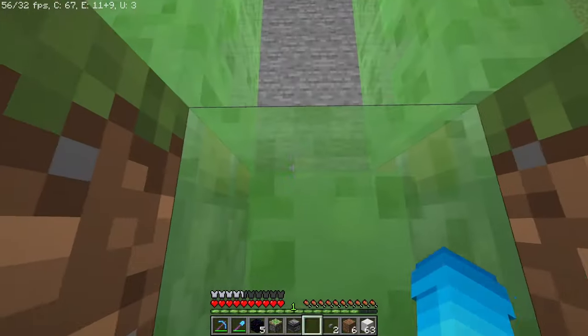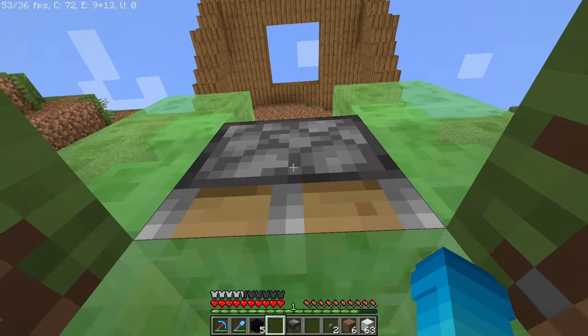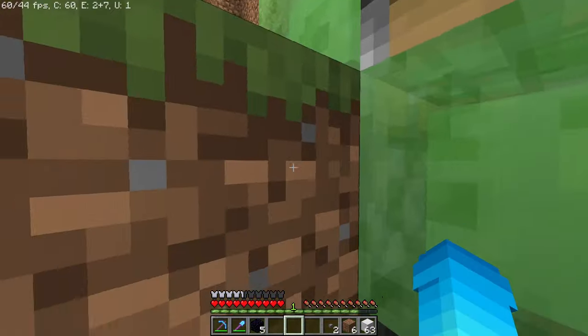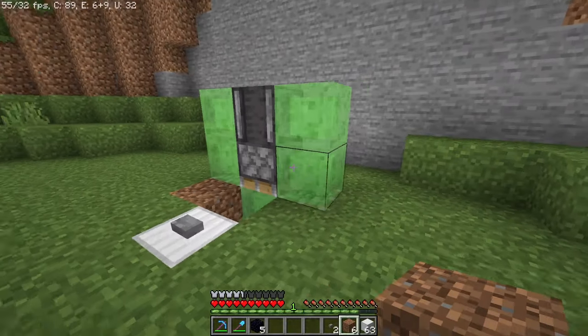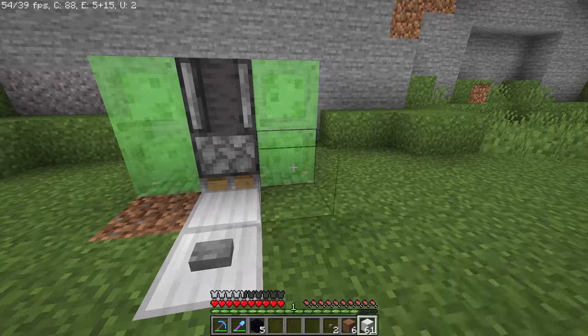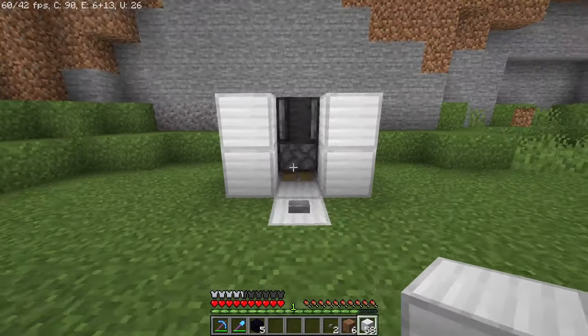Hop down into the hole, grab your sticky piston and place it on the bottom block facing downwards, followed with the observer above it also facing downwards. So far the elevator should look something like this. Then grab your iron blocks and place one down, and then two of them in front of the slime blocks — that's the bottom part of the elevator done.